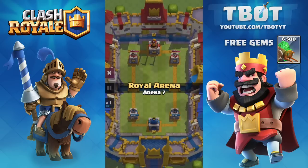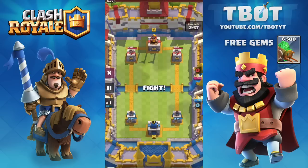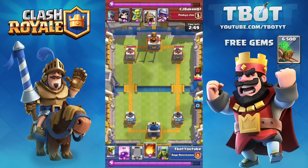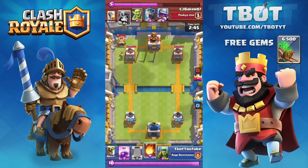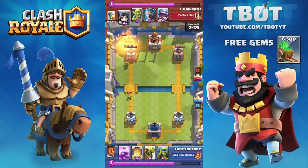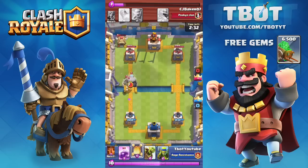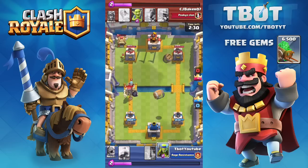Let's go ahead and see how well I did on some of these attacks. This is going to be a pretty interesting deck to actually attack with. You can see we're going to be attacking CJ Baker 07. I think I'm going to be dropping in a fireball as soon as he drops in the goblin hut, because people always start out with buildings. So we're going to fireball the goblin hut along with the tower on the left side, to take out a few of these spear goblins.